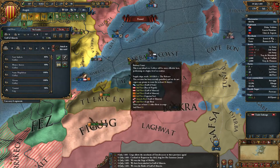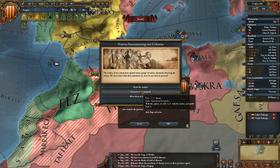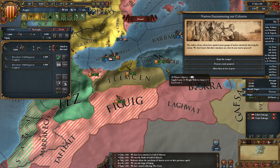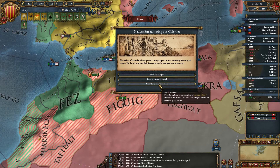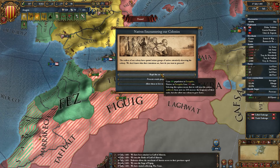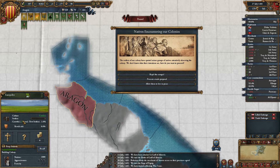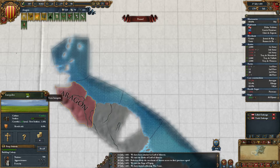Natives encountering our colonies — gain population. 50 ducats. Have I got war taxes on? No, I haven't — I should. The fort's done. Arguably I want to get colonizing as quickly as possible, which would mean that would be the best option long-term. 20 a year. I think I'm going to speed things up — I'll take the extra population. It's not the best long-term, but the quicker I get colonizing over here, the better.